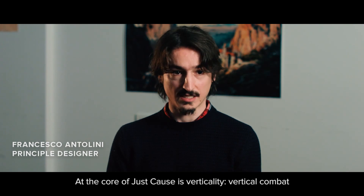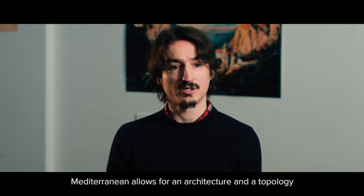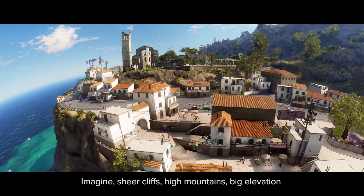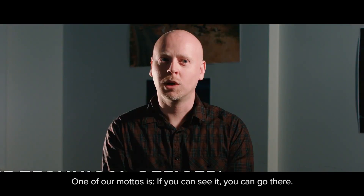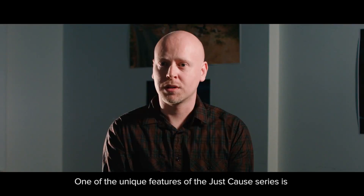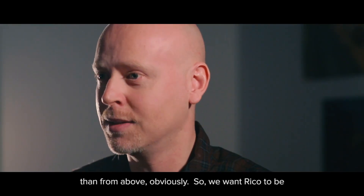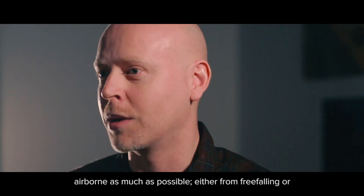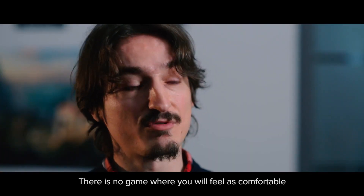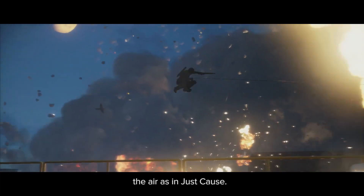At the core of Just Cause it's verticality — vertical combat and vertical traversal. Having the world set in the Mediterranean allows for an architecture and topology which really goes hand in hand with verticality. Imagine sheer cliffs, high mountains, big elevation differences. One of our mottos is: if you can see it, you can go there. One of the unique features of the Just Cause series is the draw distance and the ability to actually see the entire world, and there's no better way to present that than from above. So we want Rico to be airborne as much as possible — free falling, parachuting, in an airplane, or whatever. There is no game where you will feel as comfortable traversing the skies and fighting while in the air as in Just Cause.